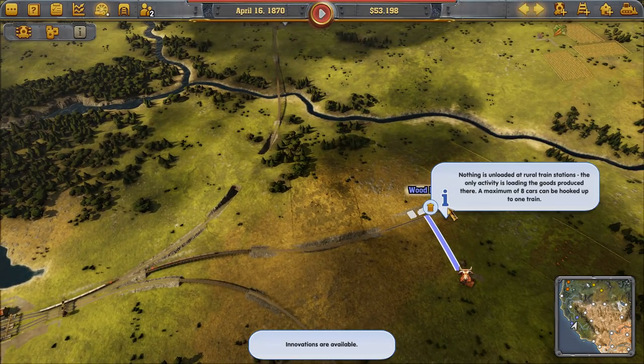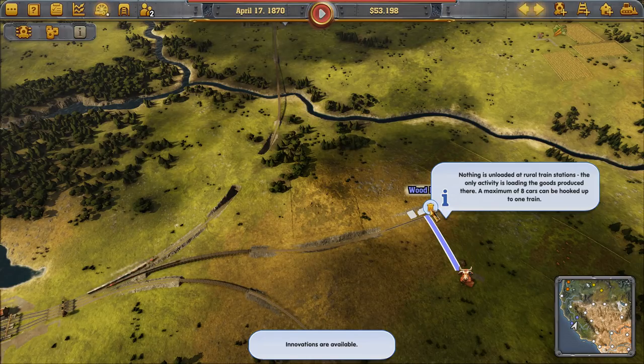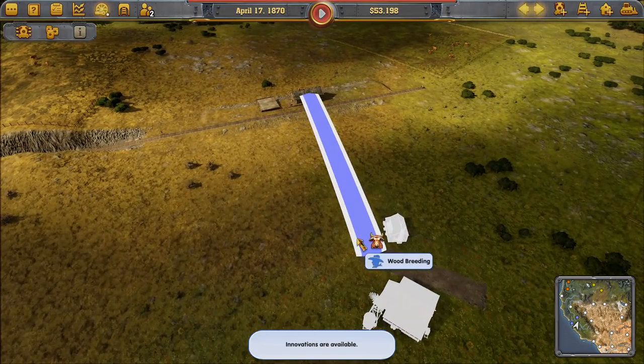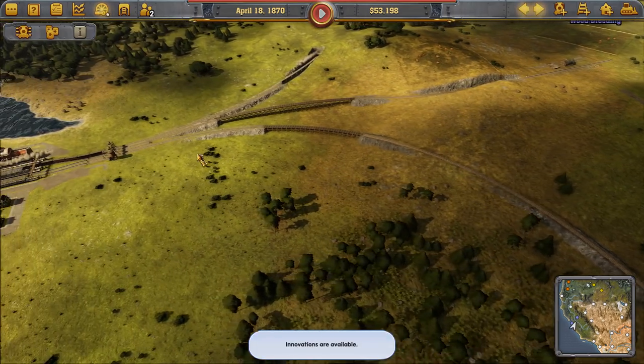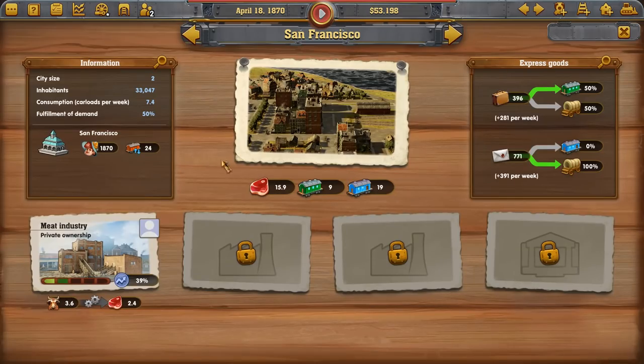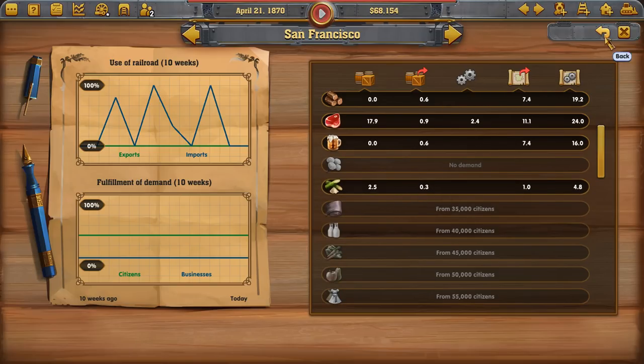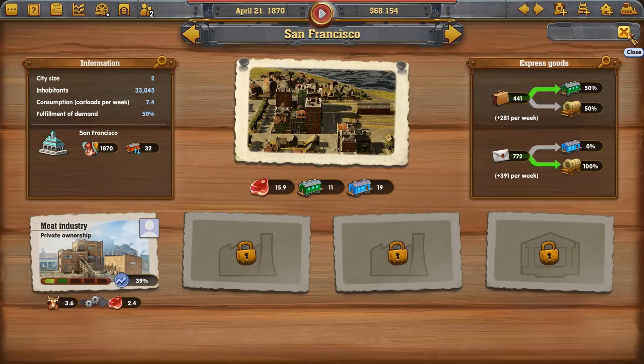Nothing gets unloaded at rural stations — maximum of eight cars. We've got cows being hauled up to San Francisco. By supplying these needs we're up to 50% fulfillment of demand for the city. It should go up once the corn and sugar trains start arriving.